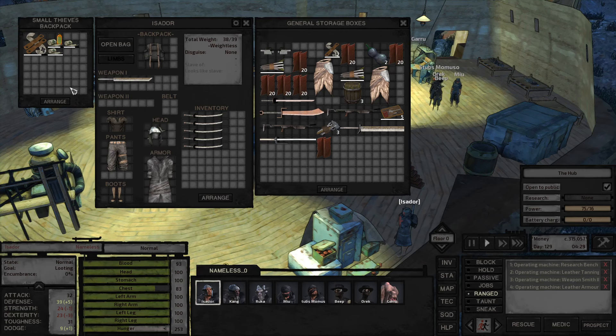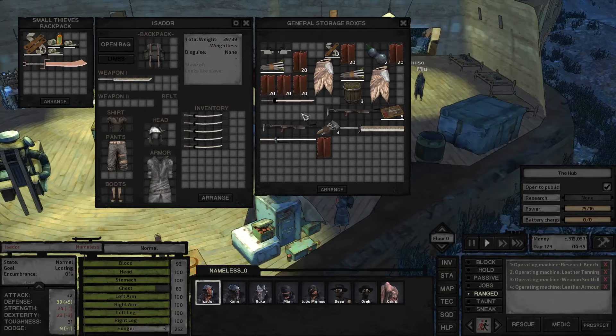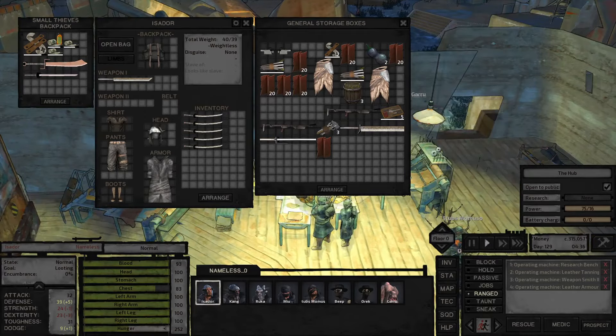Side note: you can also set up mini bases in existing settlements, which I highly recommend you start with — not only to get a feel for base building, but also to give yourself somewhere to store your excess goods and special gear, as well as rest and train.